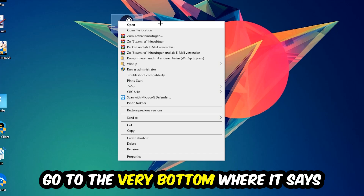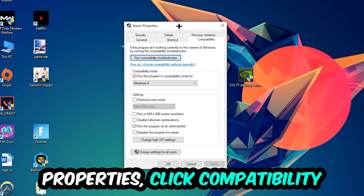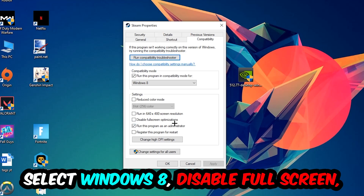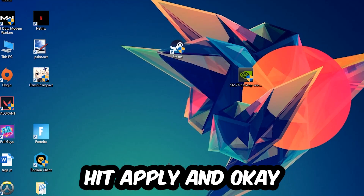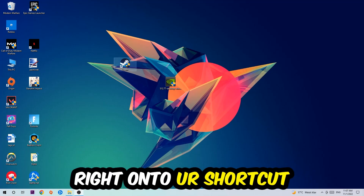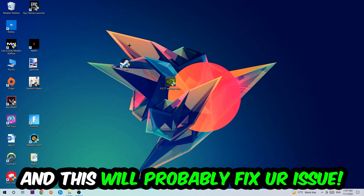Right-click the shortcut, go to the very bottom where it says Properties, click into Compatibility, and copy these settings: enable 'Run this program in compatibility mode for' and select Windows 8, disable 'Disable fullscreen optimizations', and enable 'Run this program as an administrator'. Hit Apply and OK. I would personally recommend resetting your PC afterwards. Once it restarts, you should see the shield symbol on your shortcut. Launch the game through the launcher and this will probably fix your issue.